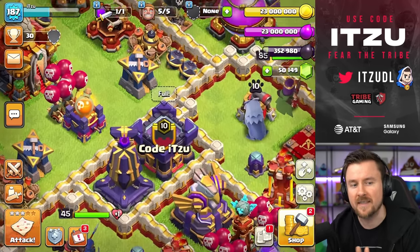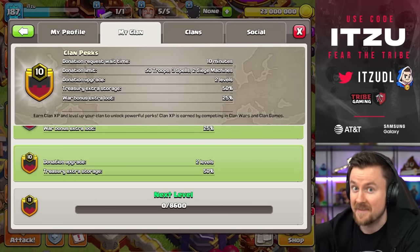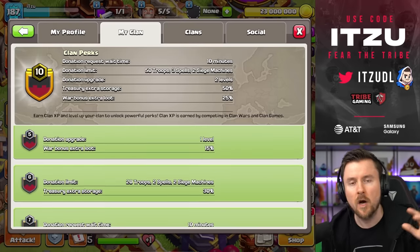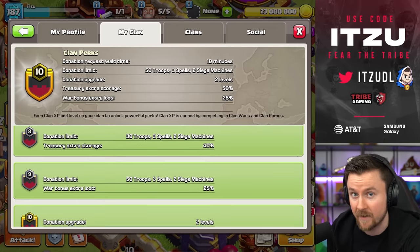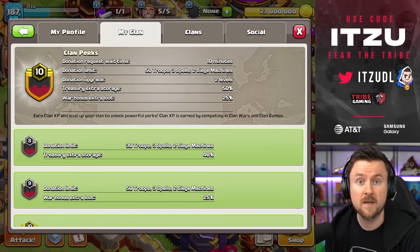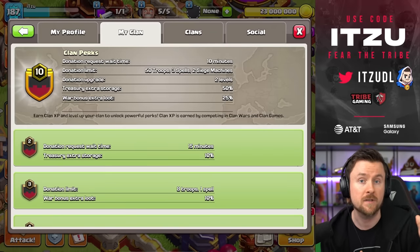The clan perks are getting a huge rework, specifically around donations. A lot of you were asking to be able to donate 10 troops so you could fill all 50 troop capacity, but Supercell has pushed this to a whole new level. You can see the distribution across every perk level, and at the top — if your clan is level 10 — you can donate up to 50 troops. That means if your clan mate asks for 50 goblins, you can donate that all on your own. On top of that, with two siege machines now available in the clan castle, you can donate both as the same player.